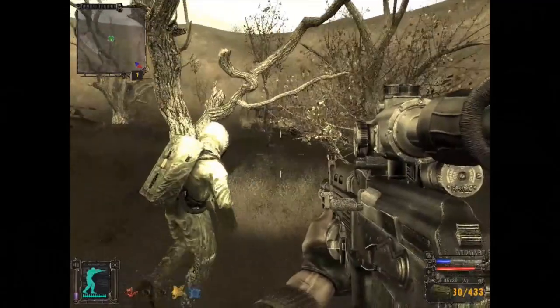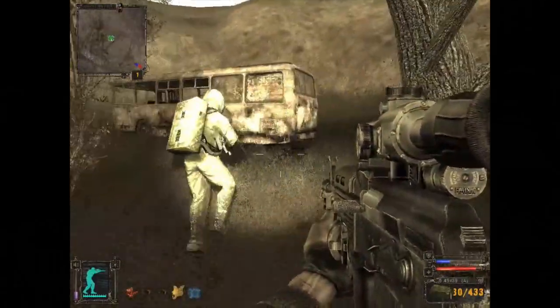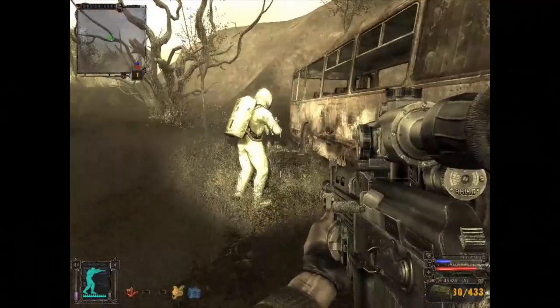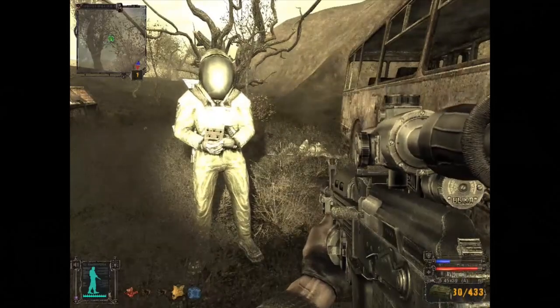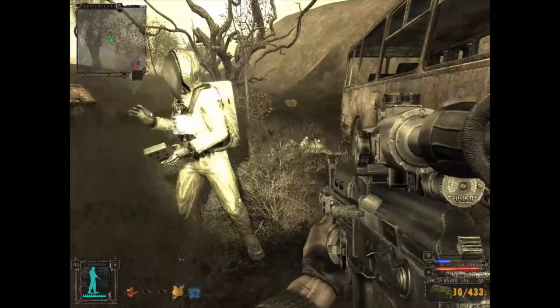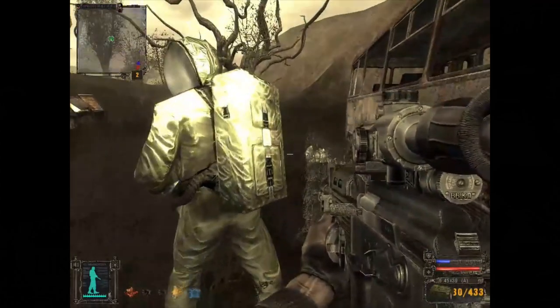Escort the scientist to the third measurement site. The third site is located here. We couldn't just leave him like that. Just leave him — there is nothing we can do for him. The blowout is minutes away and we won't get through with him.